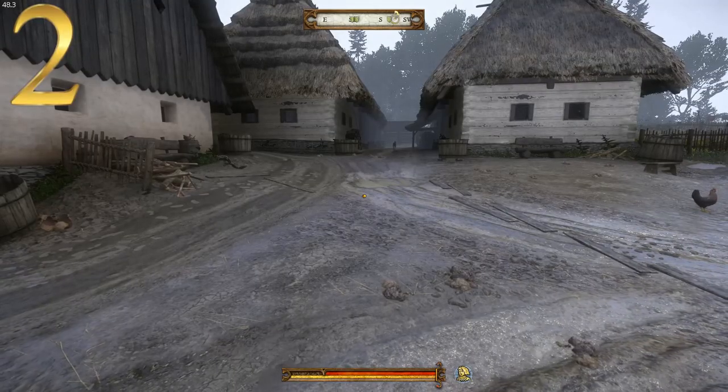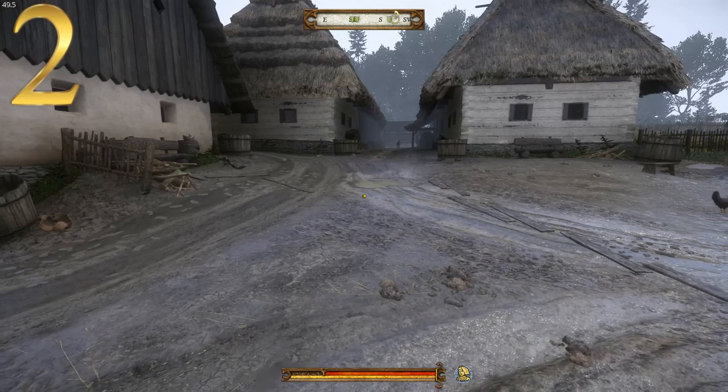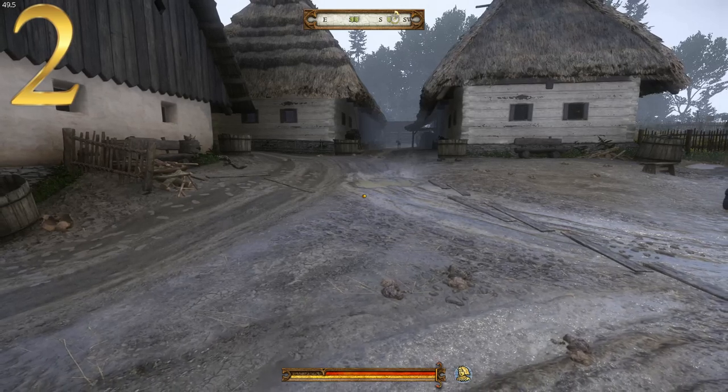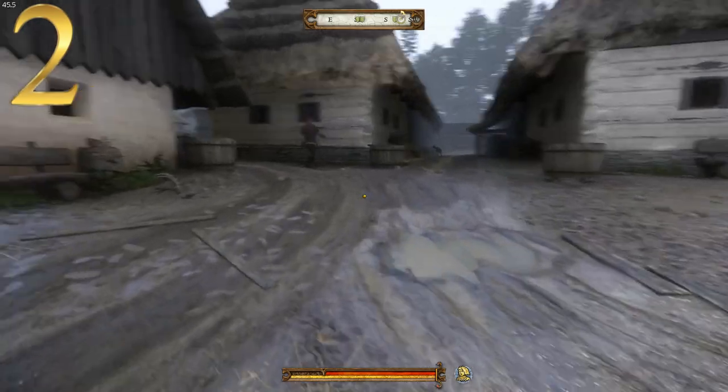Here we are in Samopesh. Another way to get the decorated curus is by traveling to Samopesh and killing or knocking out the bailiff. He is the only killable NPC in the game that wears this armor piece. So let's go find the bailiff.